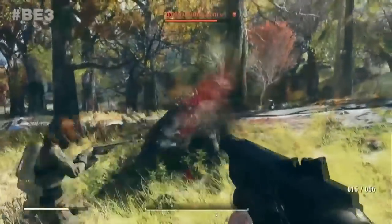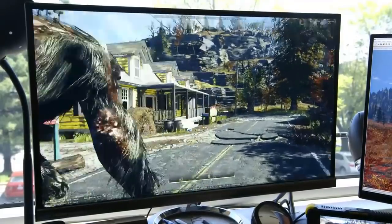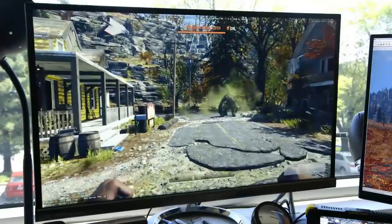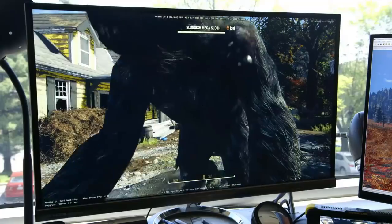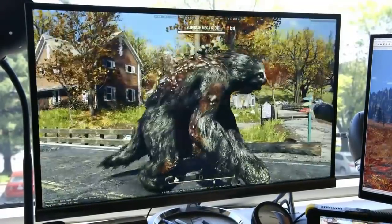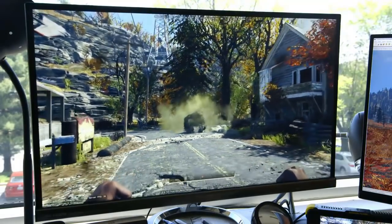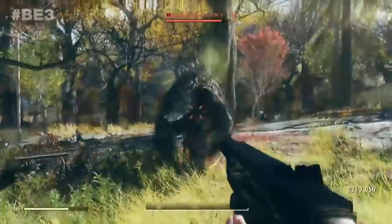Up next we've got the Mega Sloth — basically a giant three-toed sloth. I have no idea why these are in the game since sloths have never lived in West Virginia and are in fact native to Central and South America, but hopefully they explain their origins in the game. This guy's got huge claws on his front feet, and even though he's kind of slow, he's also kind of fast for a sloth. He's got a bunch of glowing mushrooms growing out of his back and when he shakes himself there seems to be some kind of mist coming off him — probably mushroom spores — which makes me think this might be a secondary attack dealing radiation damage. He's kind of cute though.